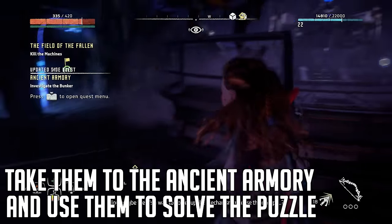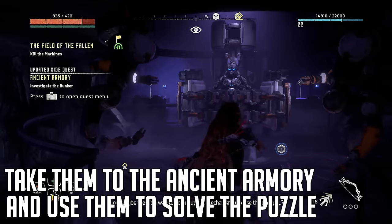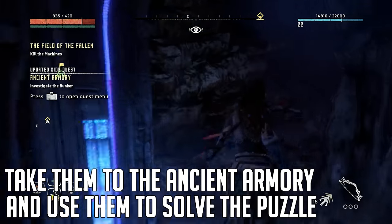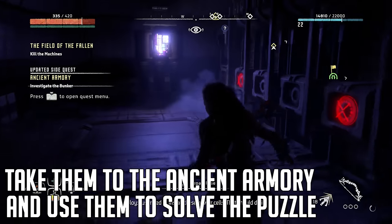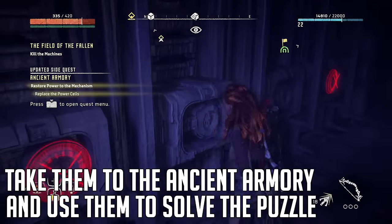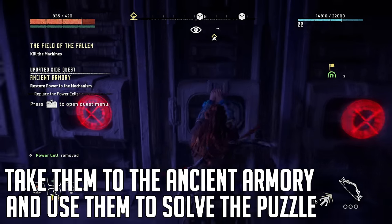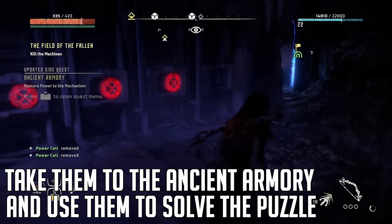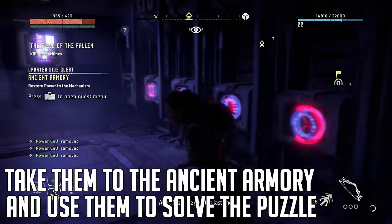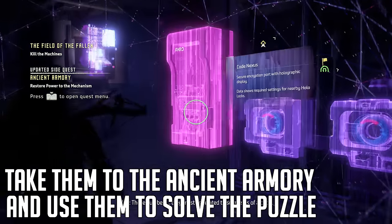Continue through and head to the left of the armor — you'll come across another puzzle, this time with the three remaining power cells. Put them in, which is also very easy, and that is how you unlock this overpowered armor. There's not much left in the game once you reach this mission, but you'll enjoy the rest of it.